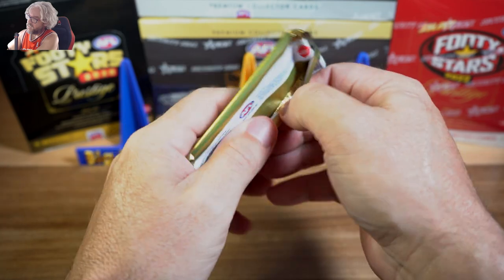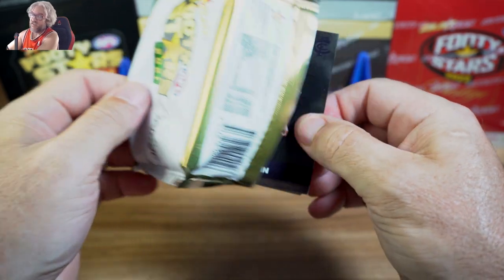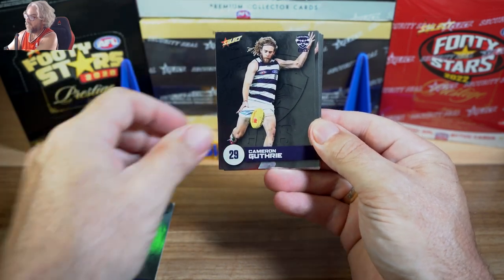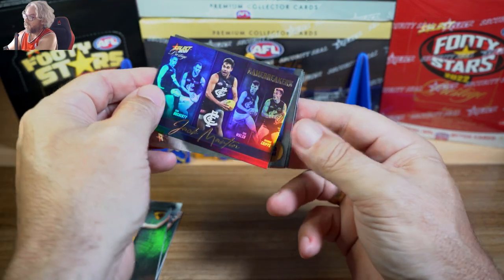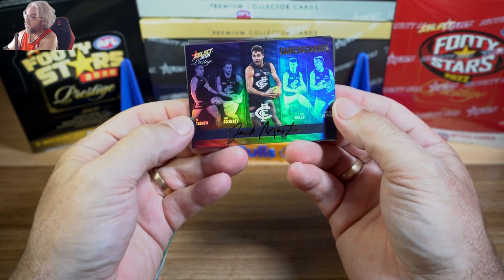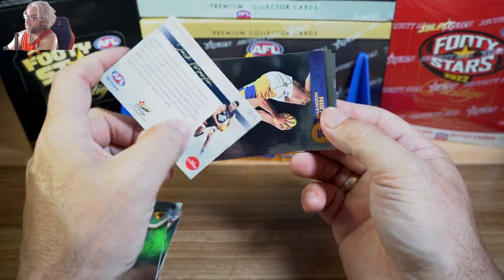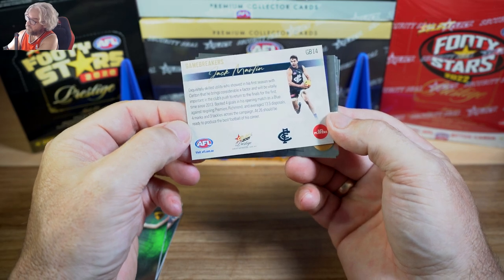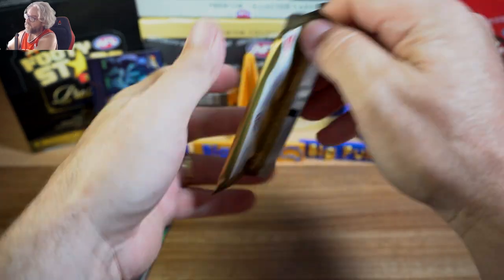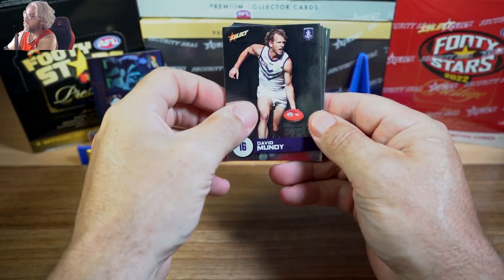All I hope is that this year they decided to do away with the packs that have no inserts, because that was a shock to see in the 2020 Prestige. Jack Martin — nice to see they're not stuck together like the last one. We've got a Game Breaker, Jack Martin. These blue parallels are very nice. Very similar design to 2022, so they didn't really change it much. And these ones are not numbered this year.